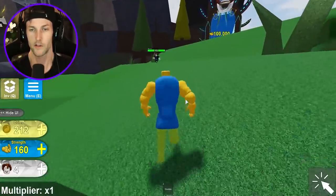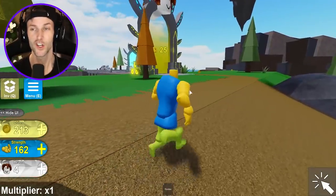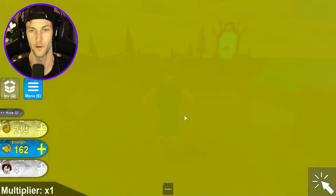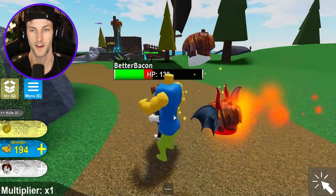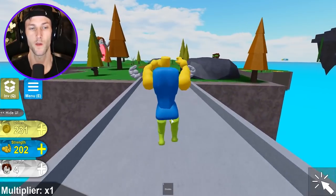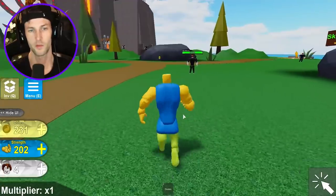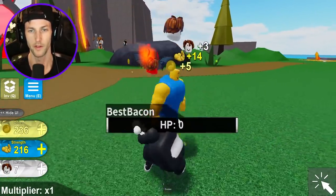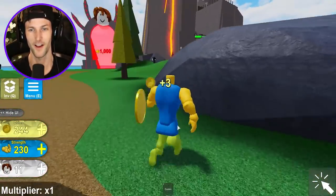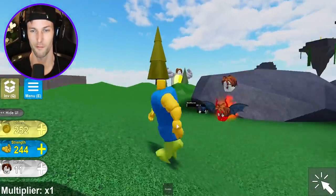Look at how strong I am - I can just run around and one-tap these guys. I need to go to the volcano land, that's where we're supposed to be fighting that dude. Just one more and then we can go to the next zone. We have enough strength - we got our upgrades up. These guys take 500 damage though. The next zone is 1,000 strength, so we gotta grind out enough strength here.